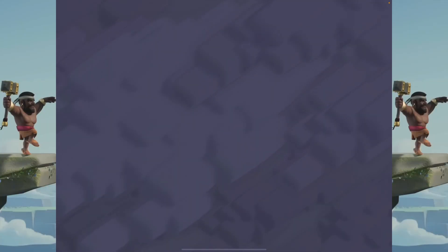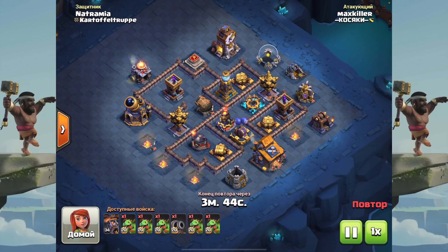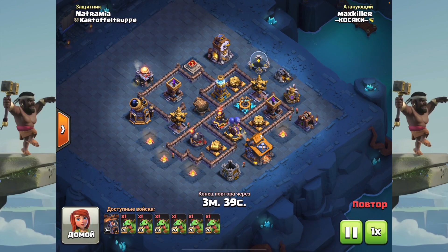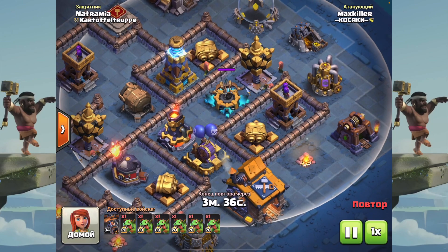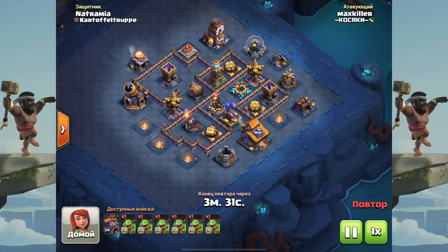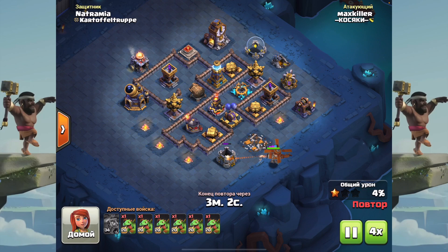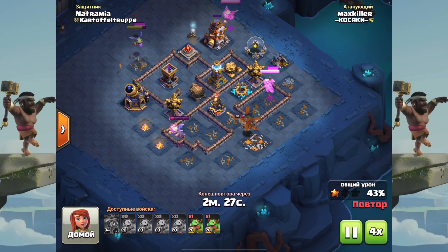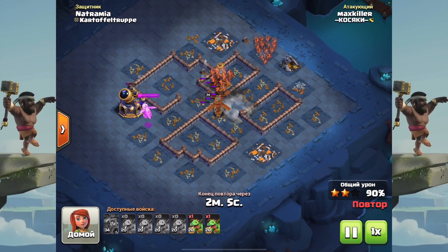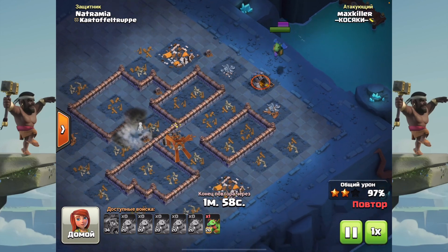Moving on to the next attack - this is the same guy. He just switched the X-bow which was supposed to be on air to ground. Like, everybody will use baby dragons to 6 star this base easily, and that is exactly what I'm doing. This is just a boring baby dragon attack - they are not supposed to group up, but in the end I still managed to lose 4 of them. I needed to use the final one to finish off the gold collector. This is not really a good attack given the X-bow advantage.